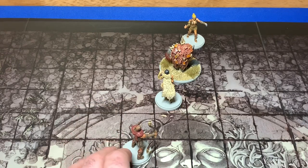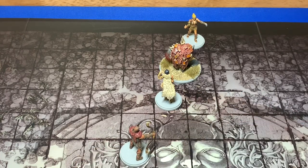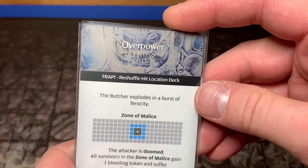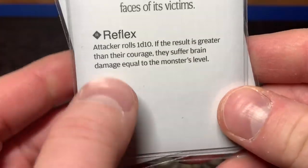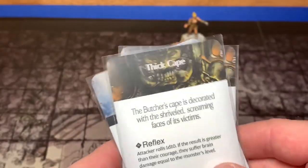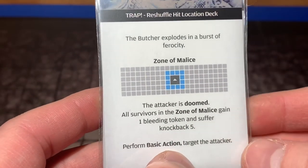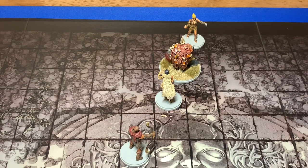Riverwind is up and Karamon uses his Cat Eye Circlet to look at the top three AI cards. We've got the Furious Breastplate — I hope that one goes well. Oh no, there's the trap! This changes the way a lot of this is going to play out. The trap: all survivors in the Zone of Malice gain one bleeding token and suffer knockback five, and the Butcher performs a basic attack targeting the attacker. The Thick Cape reflex — if the attack roll is greater than the attacker's courage, they suffer brain damage equal to the monster level. These are absolutely terrible ones to have up front.